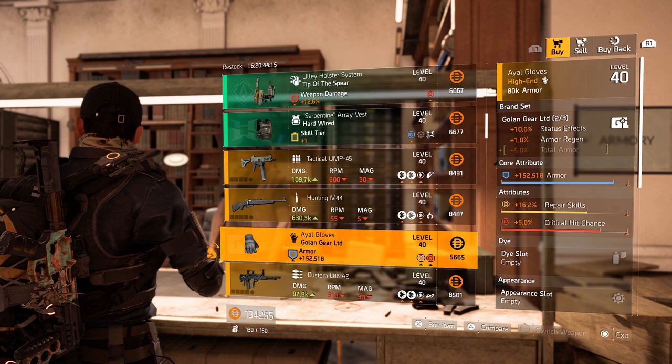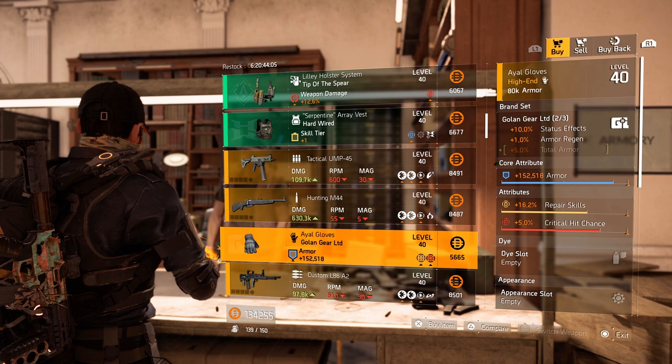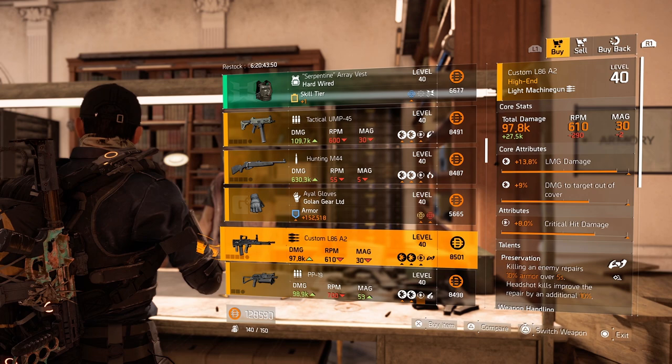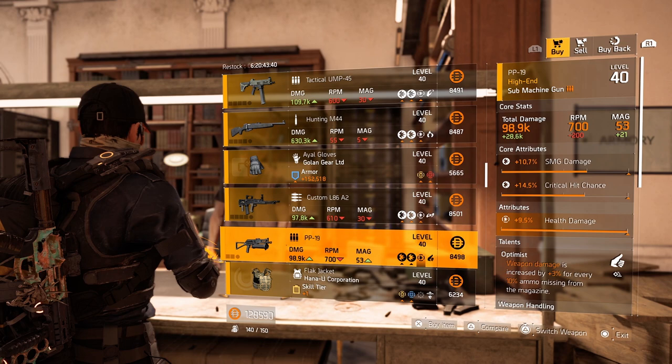Gloves from Golan with 152k armor, 5% critical hit chance already — roll the repair skills for whatever you think is necessary, some armor regeneration for example. Very nice gloves, I think I'm gonna pick some up as well. Over to the custom L86 — could be a very nice one, but I'm not loving preservation on there. If you want to rock the LMG damage, damage to target out of cover and critical hit damage, roll preservation away and optimize the rest.